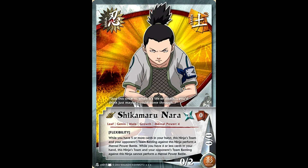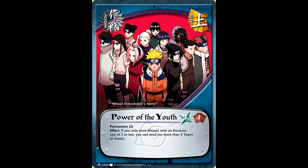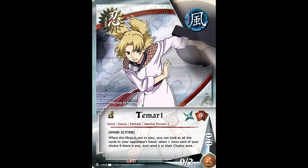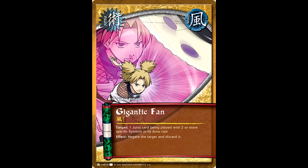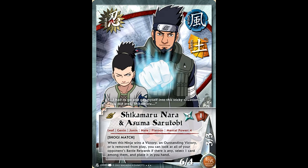The entire Inoshika Cho formation is gone now, and that includes Flexamaru, which really hurt mental decks. ADP Sakura is also gone. Power of Youth is gone, so Youth of the Nation decks are also gone. Tamari is gone, so you can no longer look at your opponent's hand and get rid of a Jutsu card, and so is her Jutsu Gigantic Fan, so getting rid of Jutsu spam is going to be a lot more difficult. Lightning lost both Gamabunta and the Naruto Gamabunta Platoon, as well as the Asuma Shikamaru Platoon. This is going to be a significantly different metagame for those who've been following the game for a while.